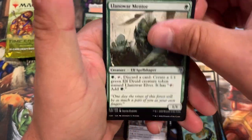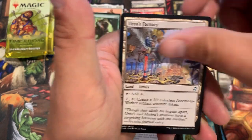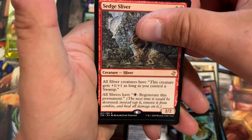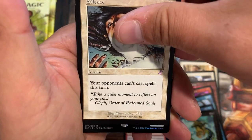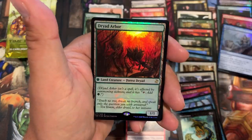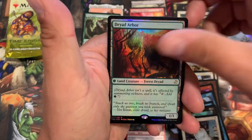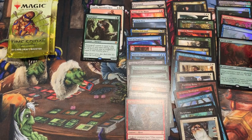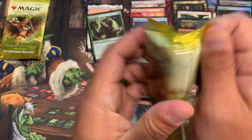This one has a foil, so I could get one of the two things I asked for. Rare — Sedge Sliver. Wait — there's another card, Silence, and a foil rare! Dryad Arbor foil — beautiful! Now I just need a mythic and a throwback foil.